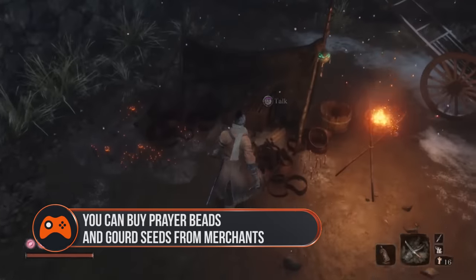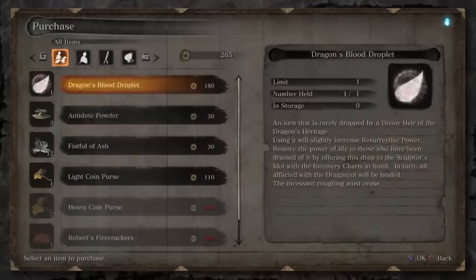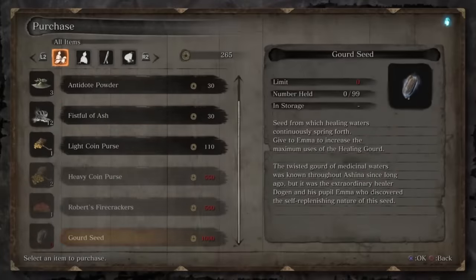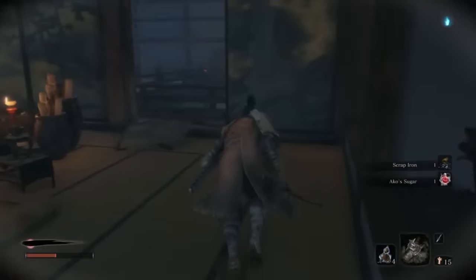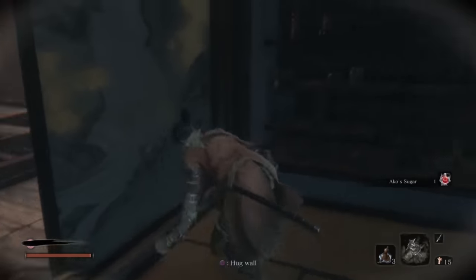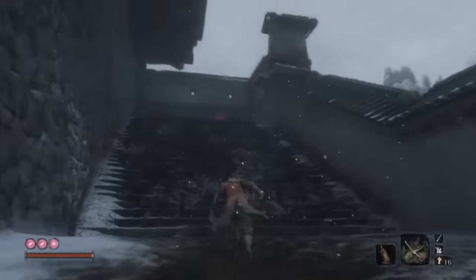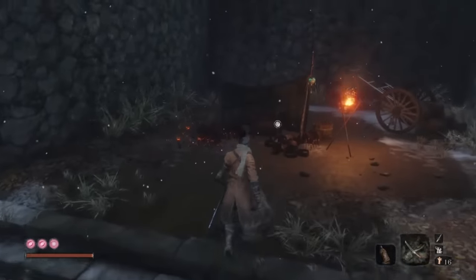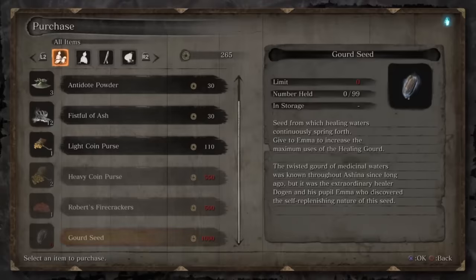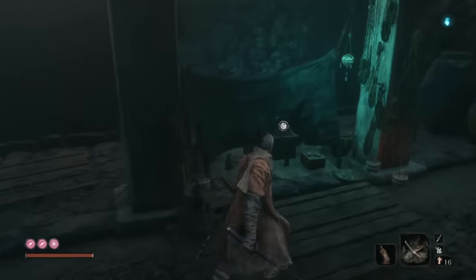You can buy prayer beads and gourd seeds from merchants. Prayer beads and gourd seeds are some of Sekiro's most important items. You can hand in four beads at the sculptor's idol to gain both vitality and posture, while giving a seed to NPC Emma nets you an extra refill of your healing gourd flask. Both will make fights a lot easier and help you survive longer between rests. The merchant in Ashina Outskirts, next to the battlefield where you fight the horseback boss, will sell you gourd seeds, while you can buy prayer beads from the merchant next to the abandoned dungeon entrance.